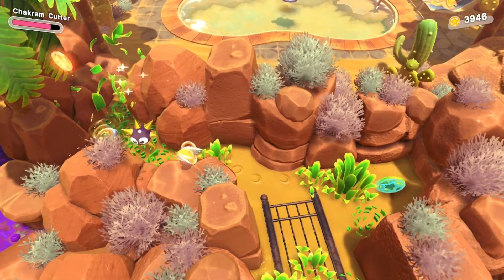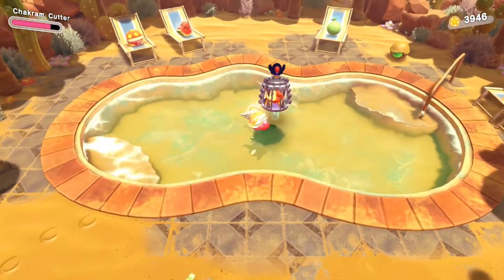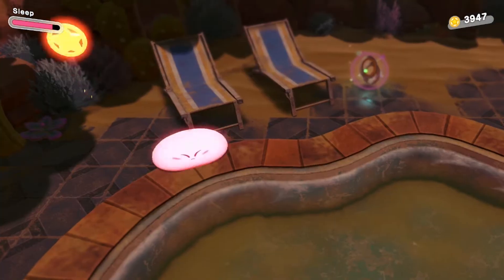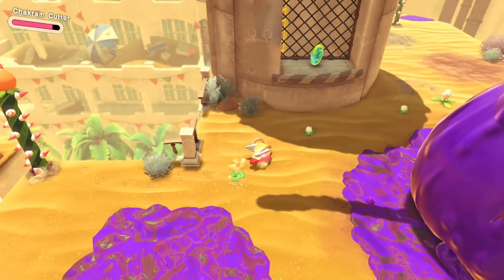Go back behind the enemy, cut the grass, and then walk through the grass. Your hidden Waddle D will be floating above the pool. Then directly after you get that hidden Waddle D, become Sleepy Kirby and just fall asleep beside the pool. That's all you have to do for this one.